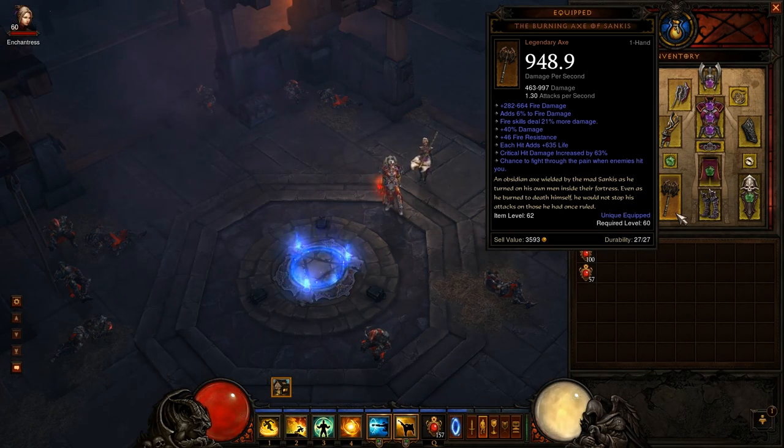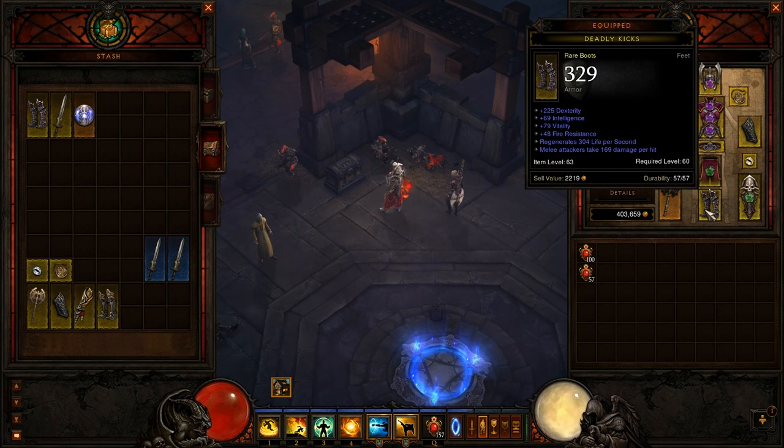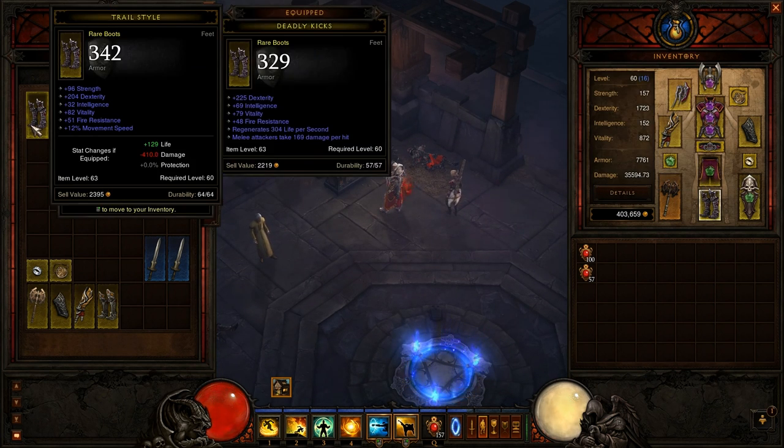With that said, I do stack fire resistance on the rest of my gear, which makes it even better. The last modifier — chance to fight through the pain — actually casts the barbarian skill Ignore Pain on you. You'll see it when I get hit: there are red shields that float around me, and that reduces all damage by 65%. That's really useful for survivability. As for the rest of my gear — these boots I'm wearing right now don't have run speed; I normally wear these other boots which have run speed instead of life regen.